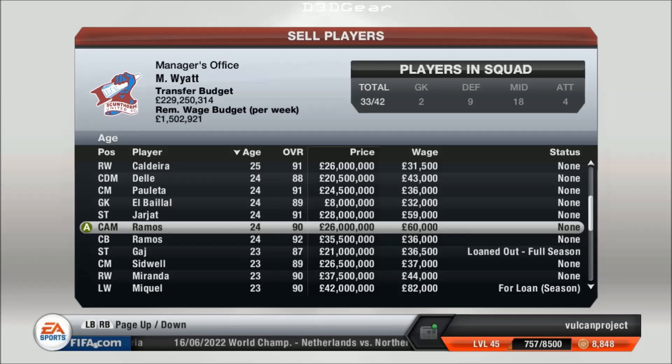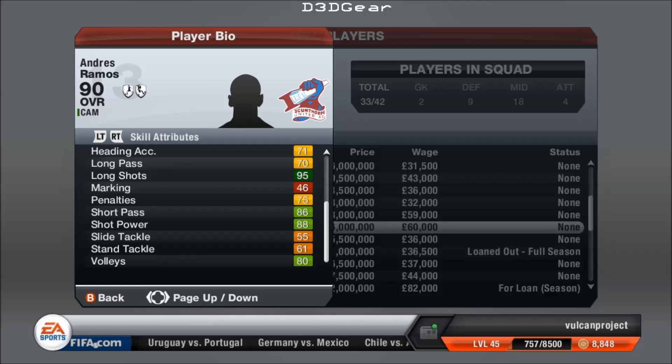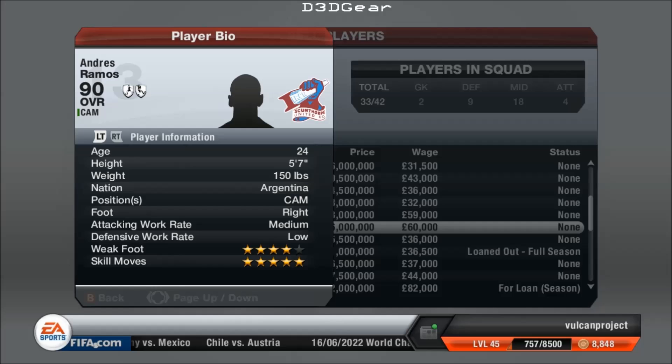That's another centre attacking midfielder — typical CAM: vision, attacking position very good, another good long shot player. You want them to get the ball on the edge of the area because they all bury it. He's Argentinian this time and has 5-star skill moves and a 4-star weak foot — how can you argue with that. He's 24 years old at this moment in time, still plenty of time to develop a little bit more. He might even reach 91 or 92.